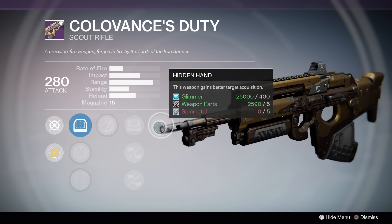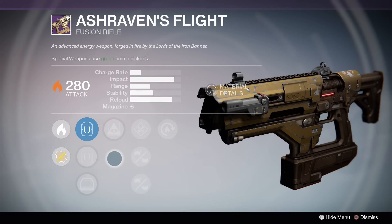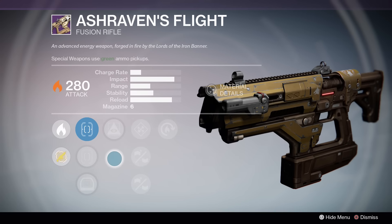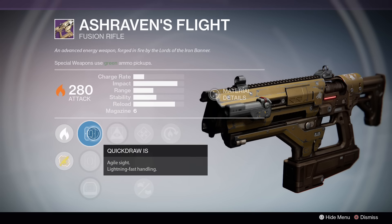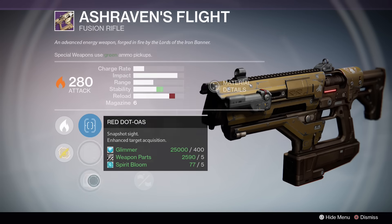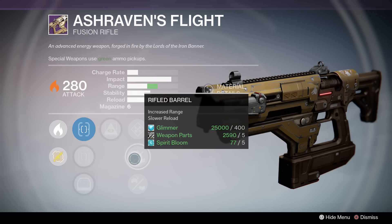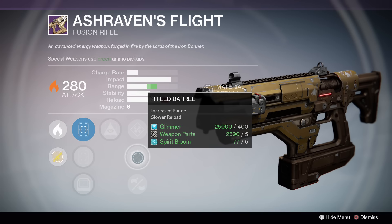We have the fusion rifle here, and if I remember right, this one is in the really good class of fusion rifles — I think four bolts will kill. We have Quick Draw, Sure Shot, and Red Dot OES. I'd say go with Red Dot OES because you end up with Rifle Barrel to increase both range and stability — a very wonderful combo, though it does reduce your reload speed.